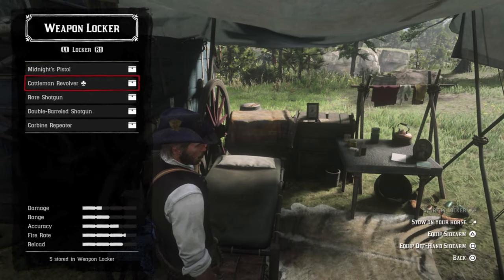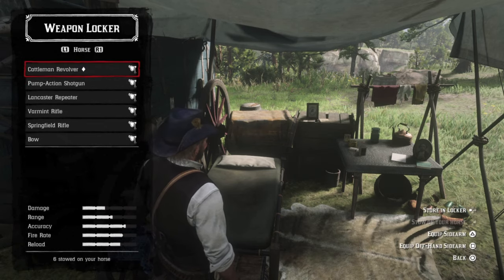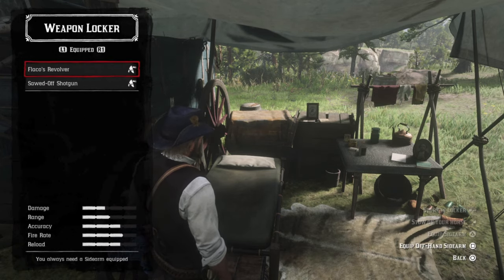And then back home, we can dump that cattleman in the weapons locker and forget about it — we only need one. Now we have two.